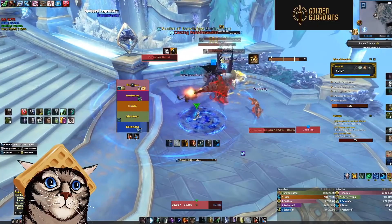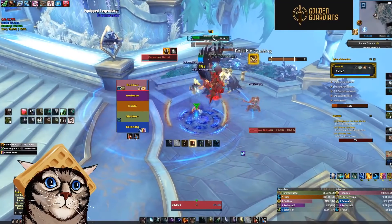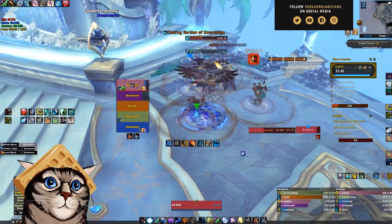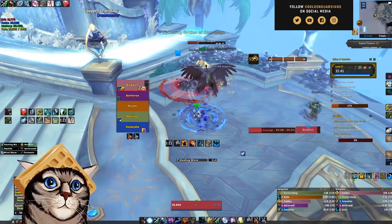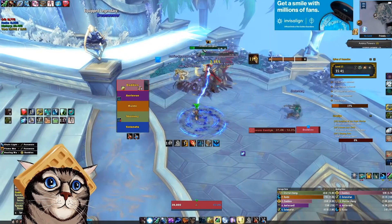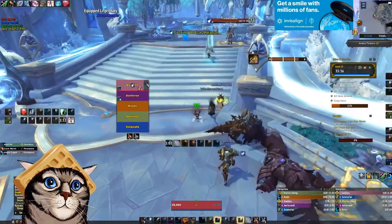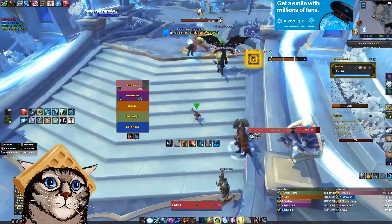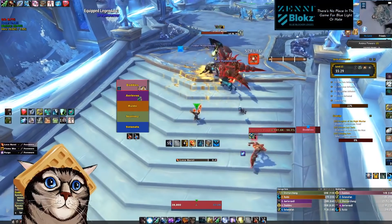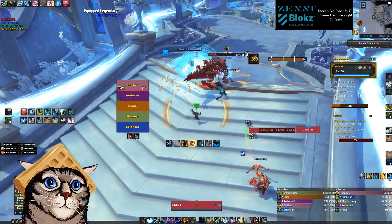These debuffs that I'm dispelling hurt really bad, but you'll notice I try to be really quick with dispelling them. Some casts are going off, so I'm just throwing out my defensive. That's something you have to be ready to do on a pack like this when you're playing in pugs — you don't know what casts are going off, so you can't rely on your team to interrupt every single cast. Sometimes you just have to send your defensive even if you're at full health, because you don't know what's coming next.